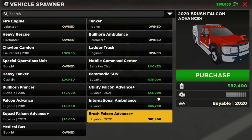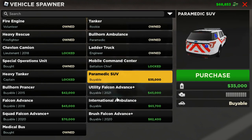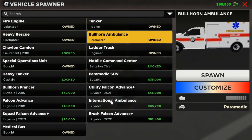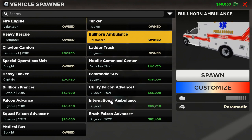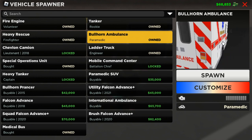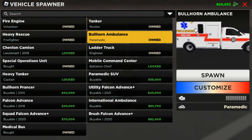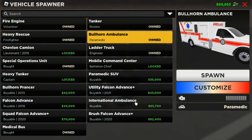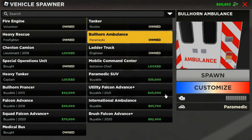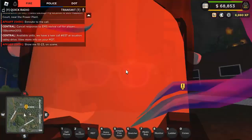I recommend always using the Bullhorn ambulance, then the ladder truck for fires that are really high, and the Brush Falcon Advance for a lot of fires. The International ambulance isn't as good as the Bullhorn because the Bullhorn is faster and quicker to load a patient — you can put a patient in through the side door. The International ambulance doesn't have that door, so I'd recommend the Bullhorn.